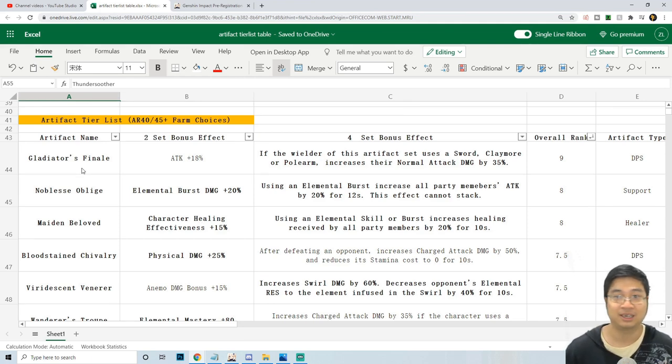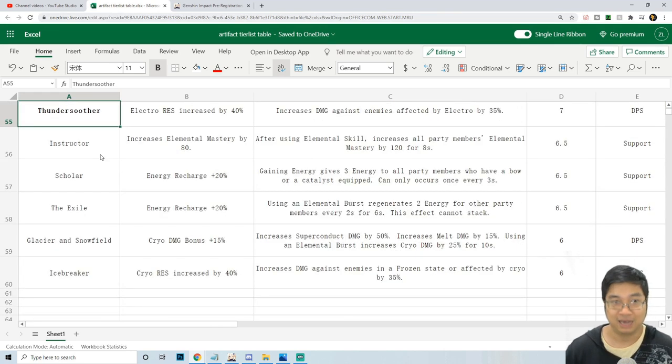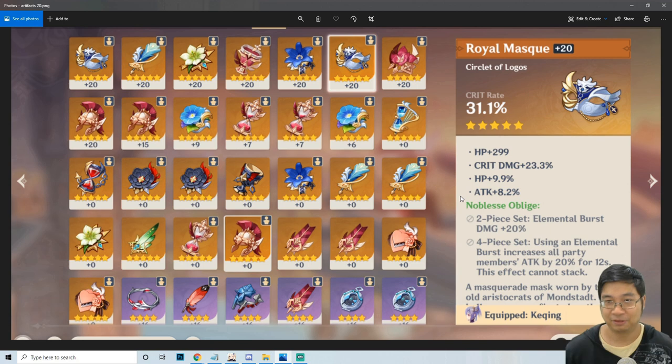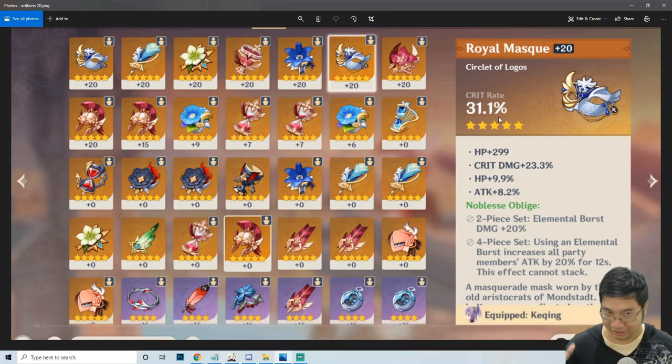I have prepared a tier list for the artifacts adjusted for the available 5-star artifacts. There are some artifacts that are not available as 5-stars. I have listed some of the good 4-star artifact sets and also all 12 available 5-star artifacts. Before we start, let's appreciate this screenshot — a 31% critical rate, 23% critical damage, and 8.2% attack. My own artifacts are very basic, pretty much level 16, and I've never found a critical rate artifact like this.